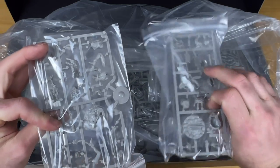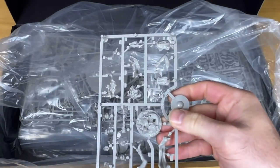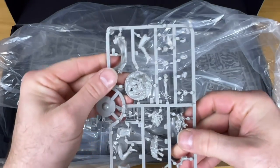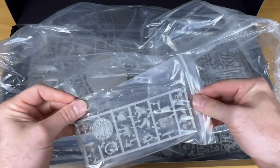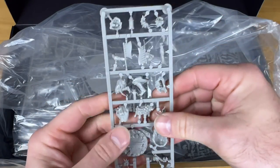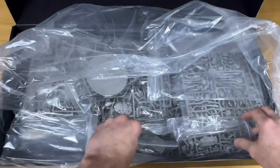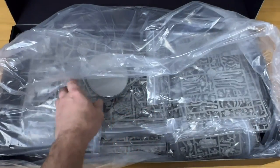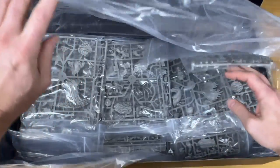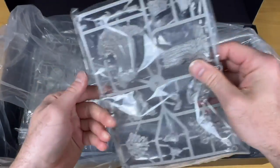Continuing on — here's the Gambler's ball, which is going to have a whole bunch of things attached to it. I wonder if some of those are in here somewhere. These look like some of the signature pieces.